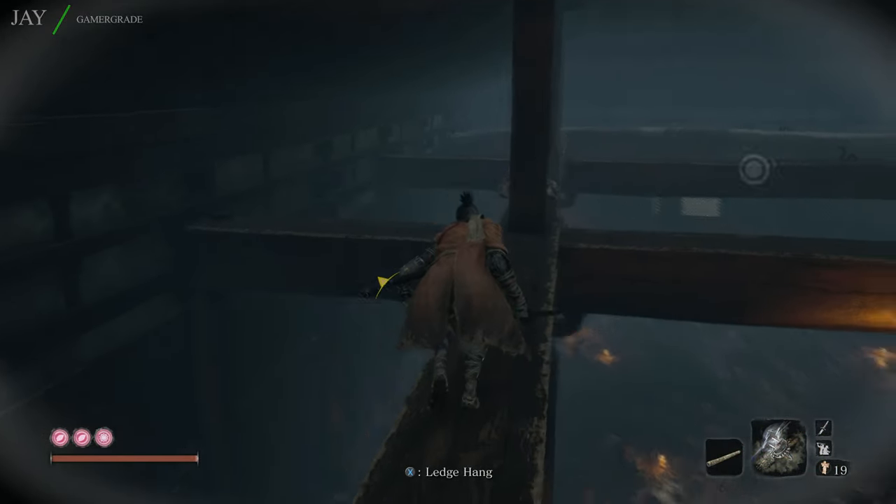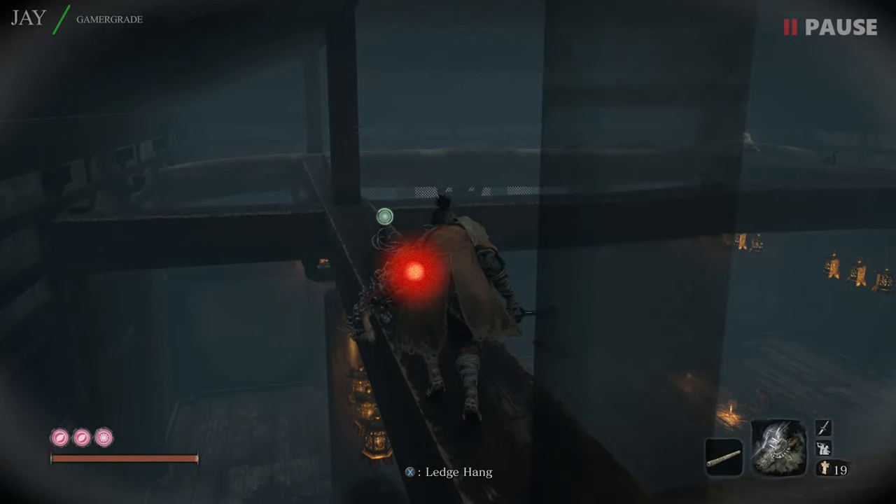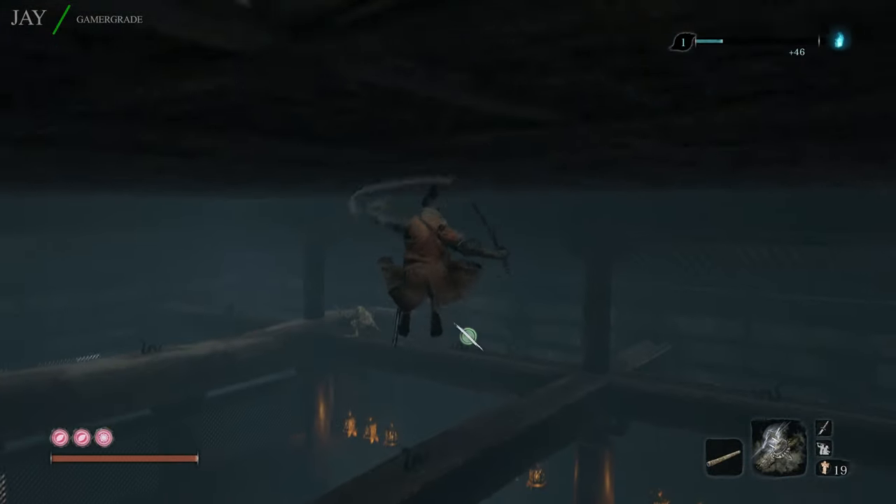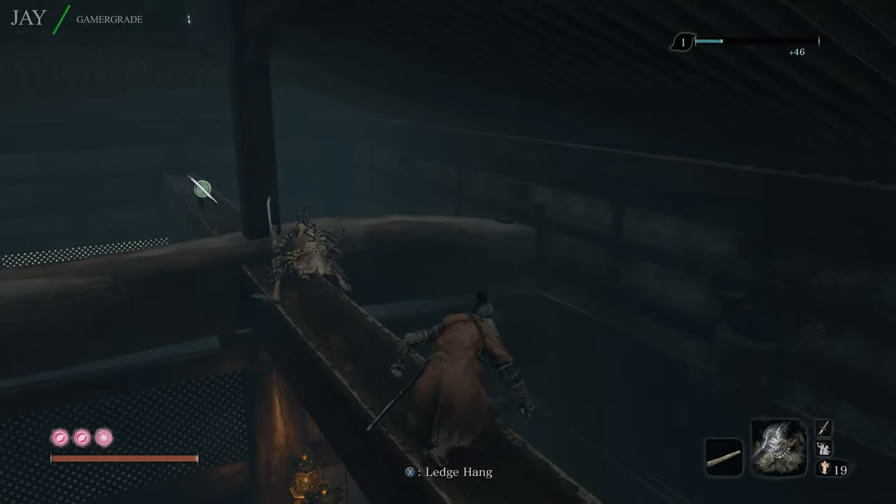You want to first take out any adds before confronting the boss. Don't worry about falling off the beams since the only way you can do this is by sprinting, jumping, or hanging. The most important thing to note while on the wooden beams is to remain in stealth mode by crouching. After performing an attack, death blow, or grapple, you will automatically exit stealth mode, so make sure to crouch again. Stealth attack both enemies on the beams, making sure the second enemy on the other side is facing away before approaching.